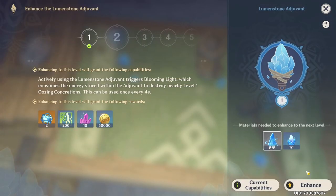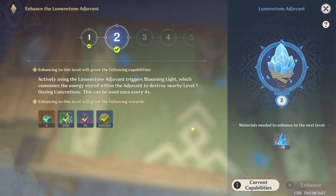As you can see, mine is level one now. If you want to make it level two, just go to level two and click enhance, and there we go — now it's level two. And this is how to level up the Lumenstone adjuvant.